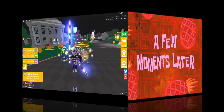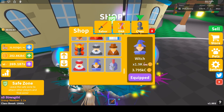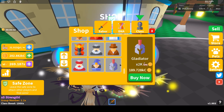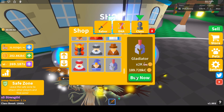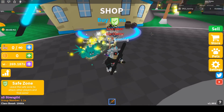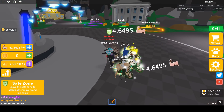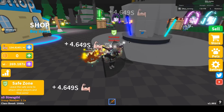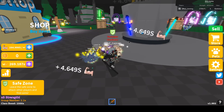A few moments later — I'm back! I now have enough coins to buy the Gladiator class. It costs 189,728 kc and I have 202,882 kc. I think I'm one of the first players to get this class. I'm now officially a Gladiator! Tomorrow I'll be doing a video on the new islands and new eggs coming out.